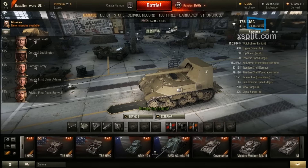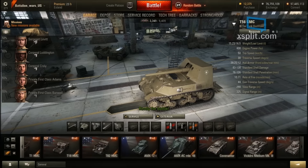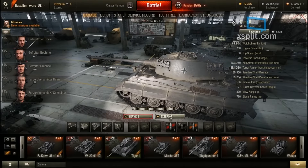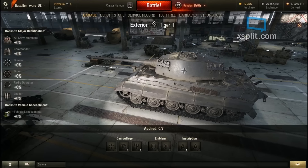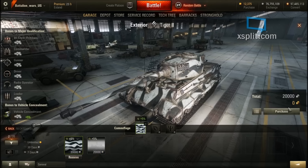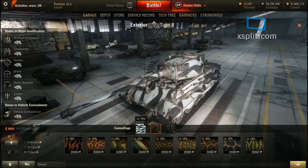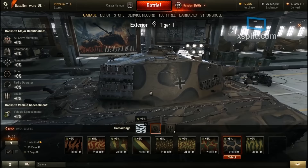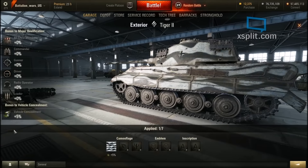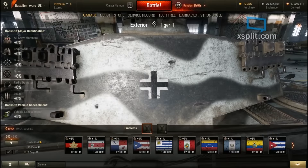This patch also introduces a new camouflage system. When you want to apply camouflage, it takes you to a new screen where you pick your camo, select the duration — say 7 days — then purchase. There's an extra confirmation screen which feels unnecessary, but overall it's easier to find and apply your camouflage. Emblems are where things get more interesting.